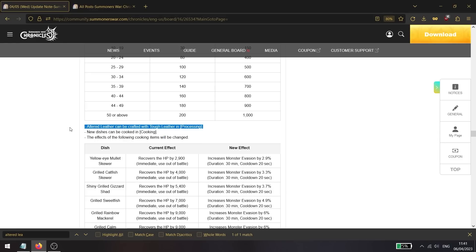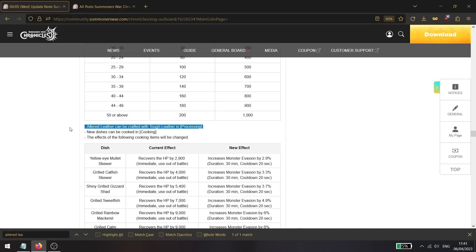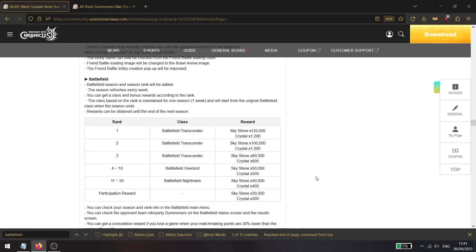Second, altered leather can now be crafted in reprocessing 3. It requires level 7 to unlock and can be crafted once a week. It requires 20 tough leather to craft, but this is another way to acquire the outfit if you are not able to farm it.